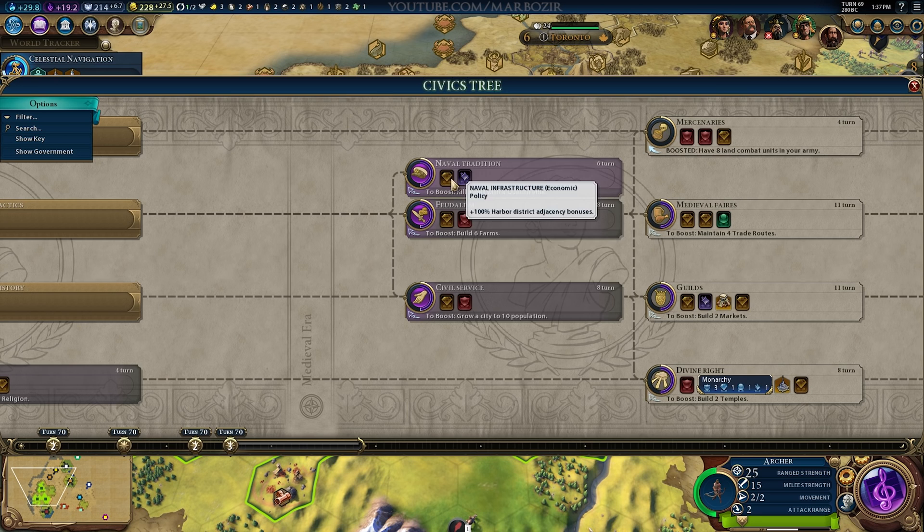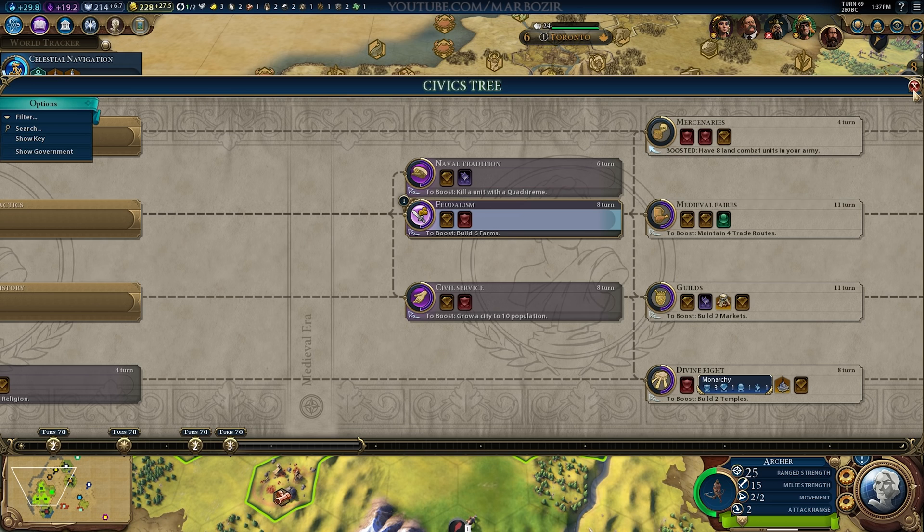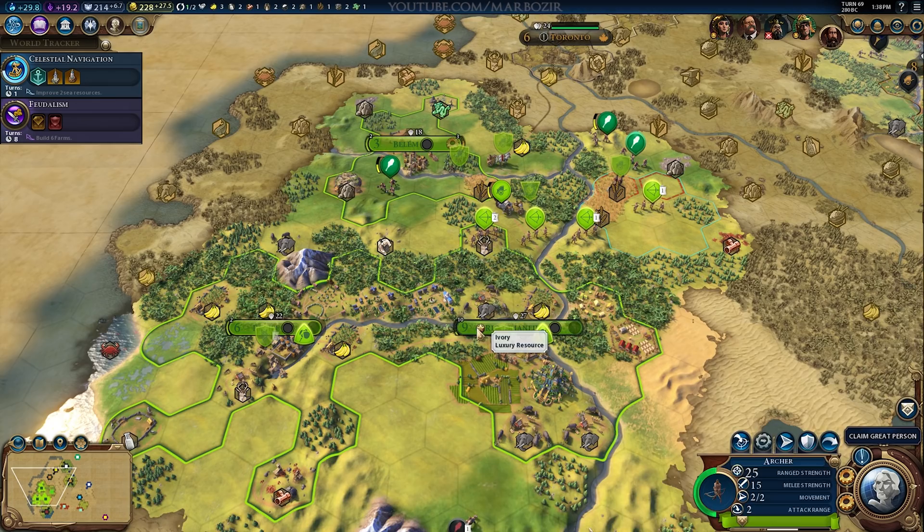Here I'm checking out the next civic options. There are some interesting ones, and I'll go for the military bonus from Feudalism. It will take a while to research Feudalism since I didn't have any boosts for these, but I could actually try to build six farms for the Eureka boost. I don't think I'll have the time for it, but six farms are not that hard to build.